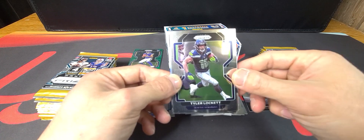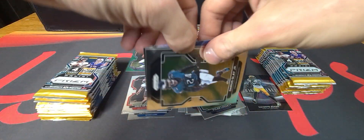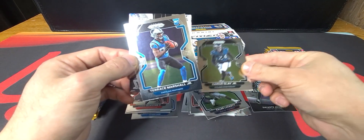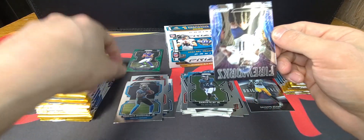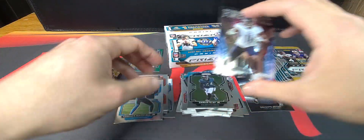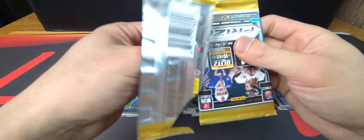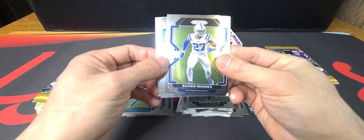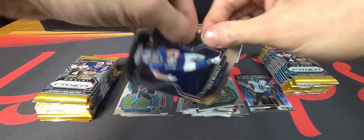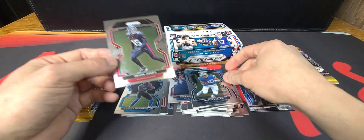Tyler Lockett — and we got another insert in the back of this one. Darius Slay, Terrace Marshall Jr., and AJ Brown. I feel like I haven't seen a checkerboard yet. Then Xavier Rhodes, Cole Beasley, Austin Ekeler, and Deon Jones.